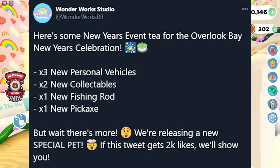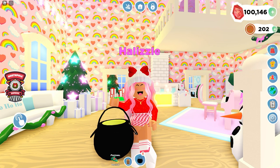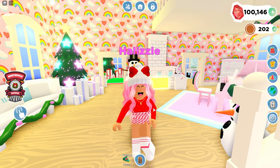The first tweet says here's some New Year's event tea for the Overlook Bay New Year's celebration. There's going to be three new personal vehicles as well as two new collectibles. If you guys don't know what collectibles are, they're actually in your backpack. If you go to the little crown symbol you can see all of your collectibles. If you had anything from the Halloween update, that's going to be in here — like my little Halloween trick-or-treating buckets.